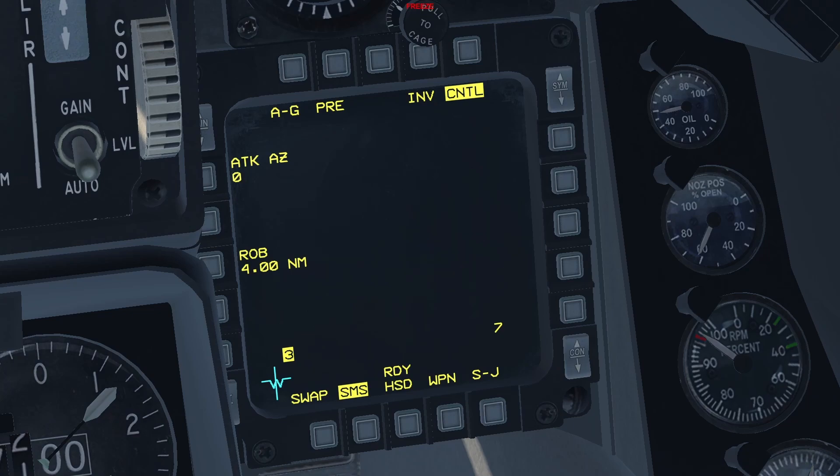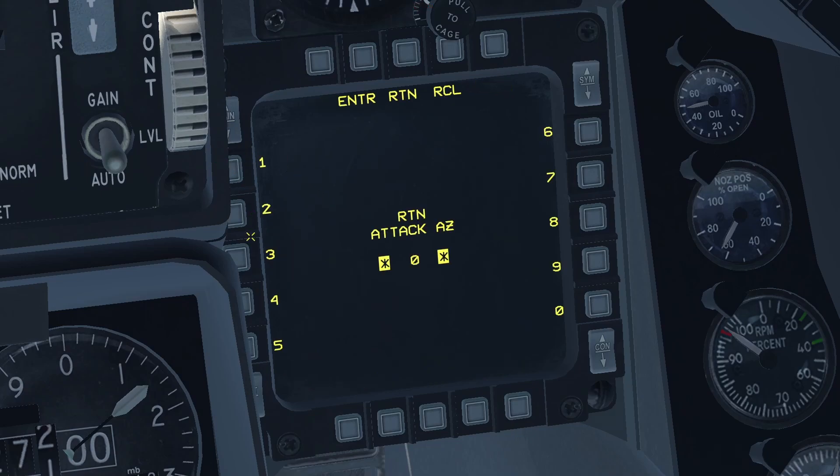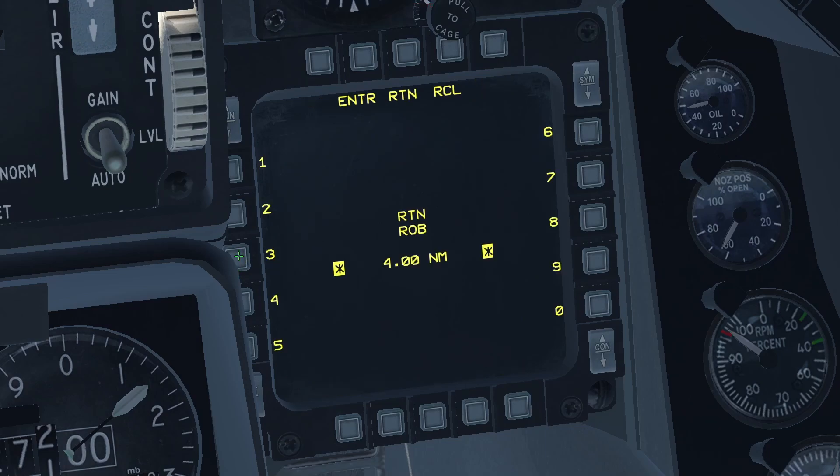If you input a value that the weapon considers impossible, you won't see the correct symbology on the HUD, and the weapon will fly directly at the target. For this example, I will input 30 degrees. Finally, Range on Bearing (ROB) is the distance that the weapon will cover to set itself up to then strike the target at the attack azimuth you selected. I will select 3 miles.